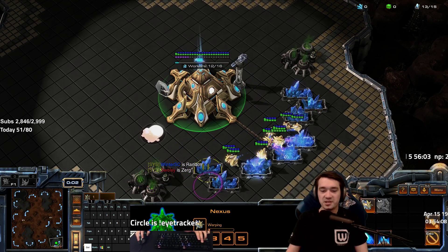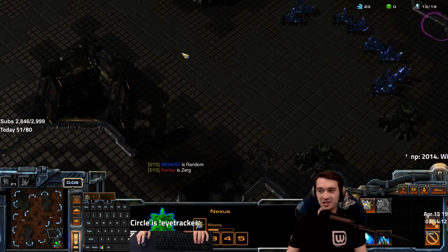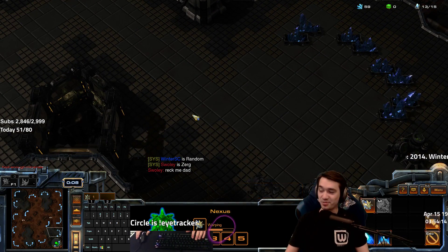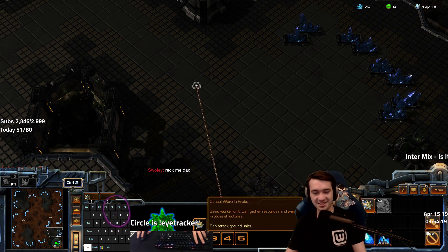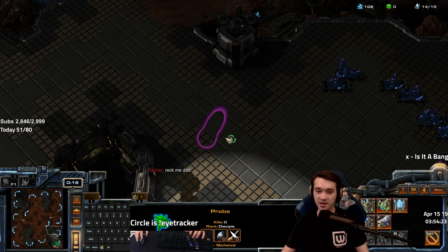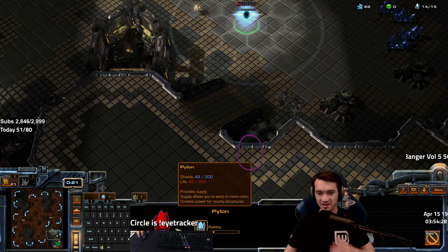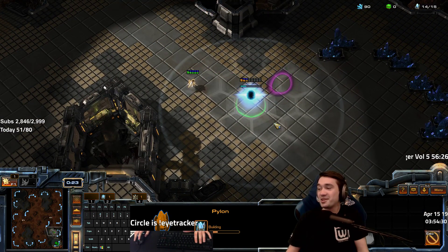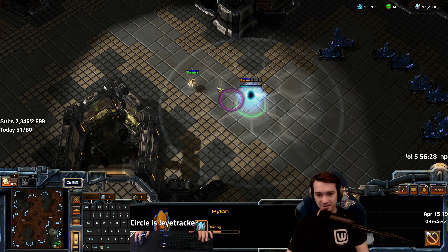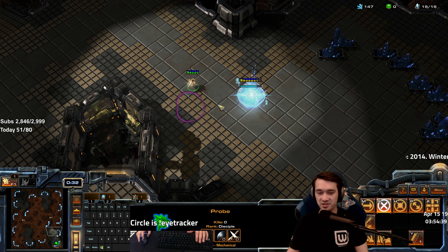Alright, Protoss versus Zerg. We're going to learn — as I always struggle with — how to wall up, and it's super important. You can't let Zerglings into your base. I see so many players from terrible replays who are just too lazy to wall off on the low ground. That's the simple version.